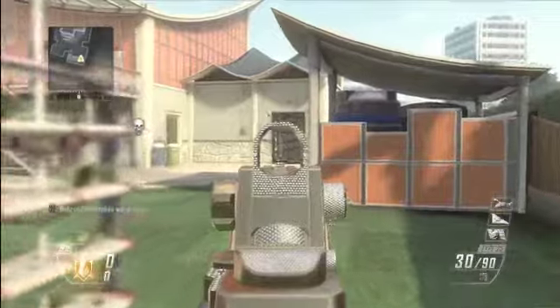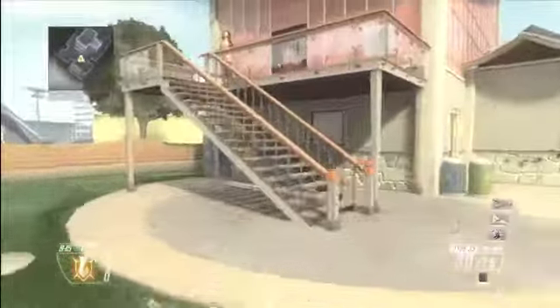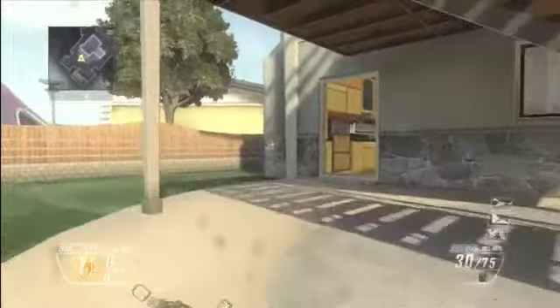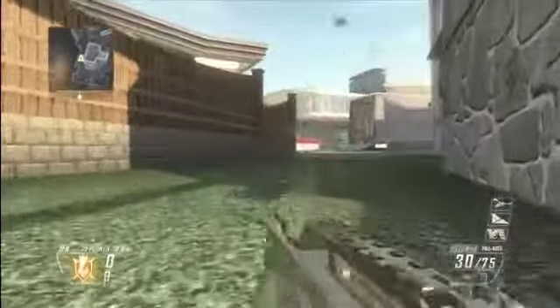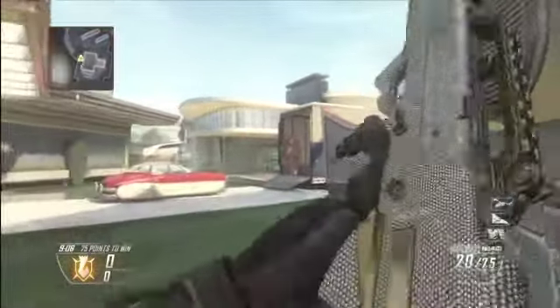Now we're moving on to the Type 25, and the easiest way to get this one is to probably use a silencer and fast mag — I think that's what I used. Yeah, for the assault rifles, the easiest way to get guns to diamond is to play on Nuketown 24/7 or the bonus playlist.